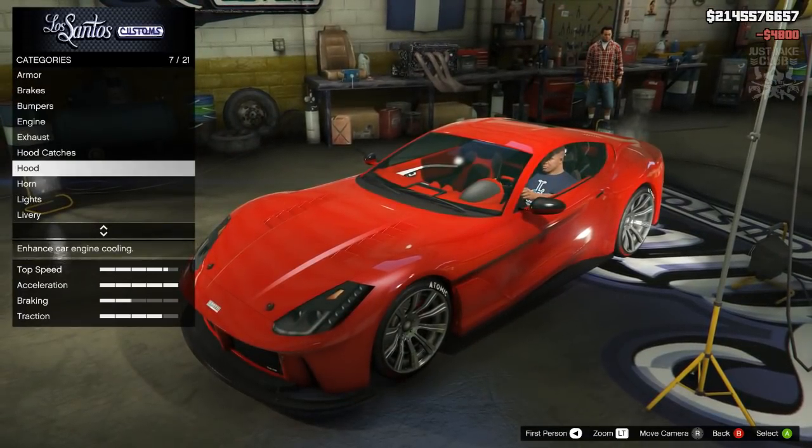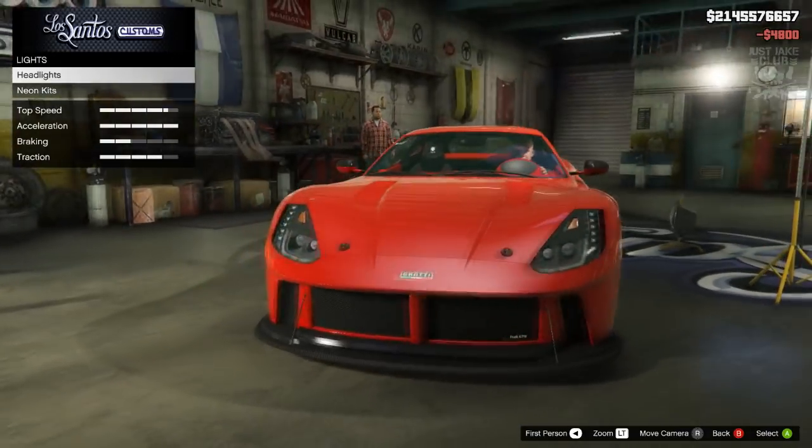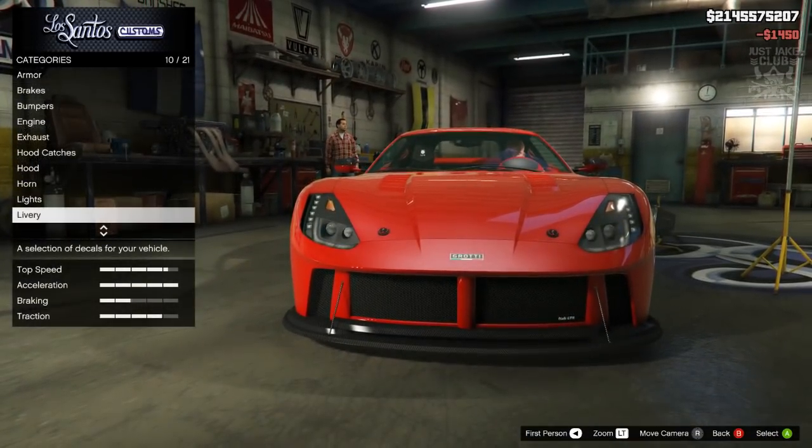I'm going to go with the sports vents because they look the nicest. Then we move to the lights — we'll purchase the Xenon headlights.